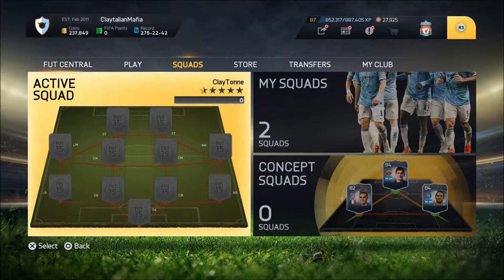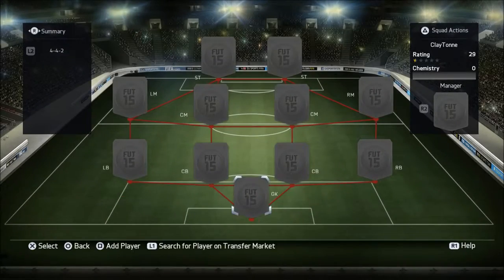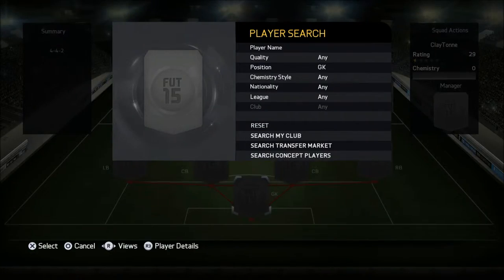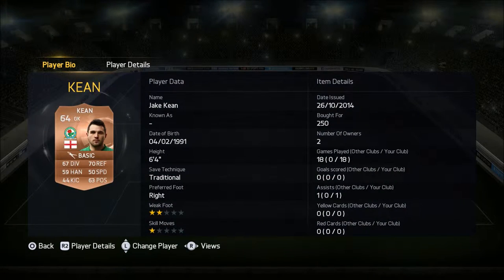Alright lads, welcome to this bronze squad build. I'm going to cut straight to the chase. In goal we have none other than Jake Keen from Blackburn Rovers, who is a terrific player — top top player. He's the goalie, he's actually a surprisingly good one. He's played 18 games, he's six foot four, and he's made some big saves.